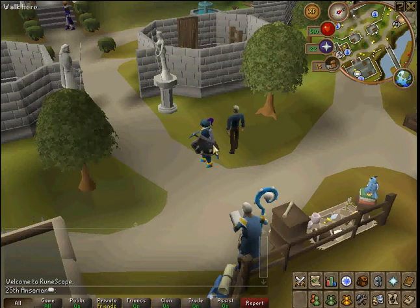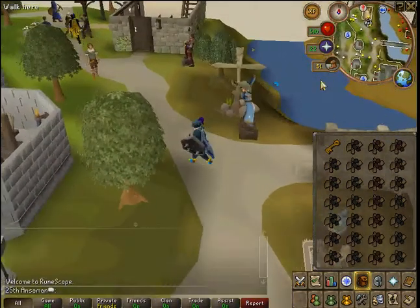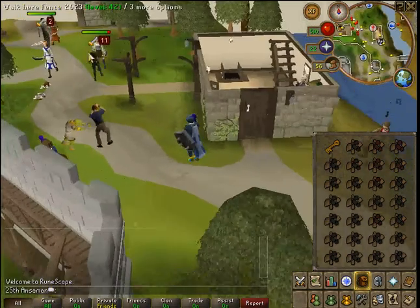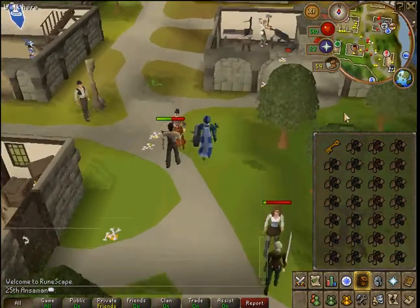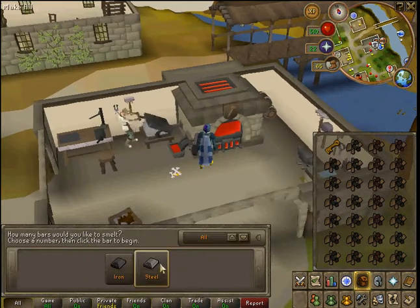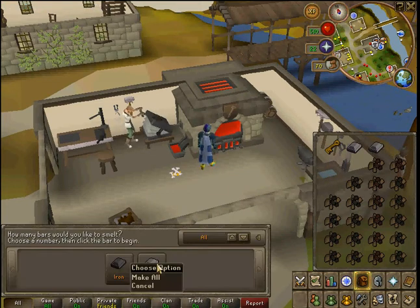Okay guys, so we're back at Lumbridge now. I have my ore now. And what you do is, this is where the smelting comes in — the steel plates. It's just on the left, right over here. And then you use the spelt furnace. You smelt steel. So that's what you do. Make all. Okay, now he's going to make all.